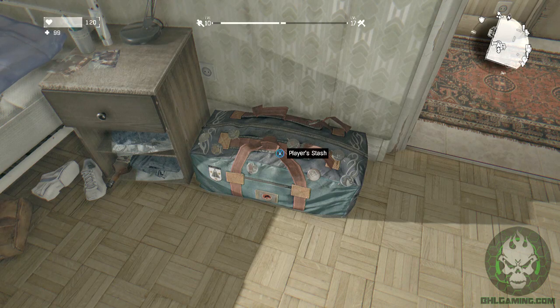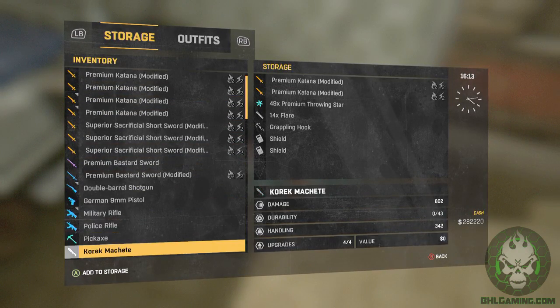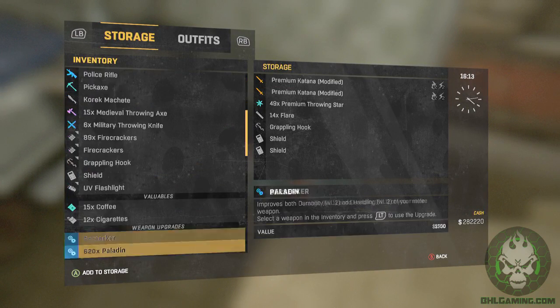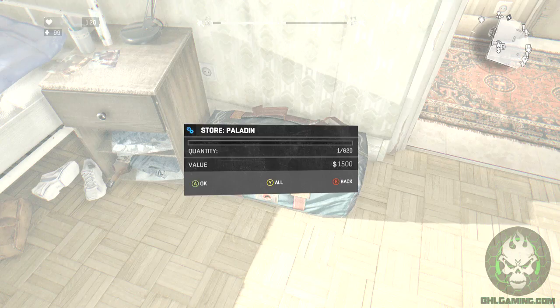So what you want to do is find your player's stash. You'll need something with a number by it. I think I'll use the Paladin for this glitch. You want to press A and B at the same time. This may take you a little bit to figure out, but after you do it you should get a screen like that.